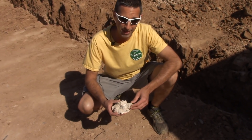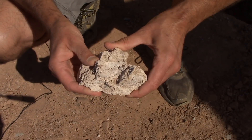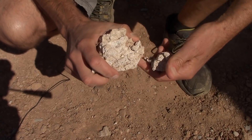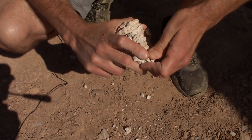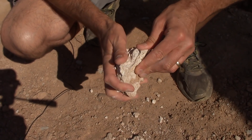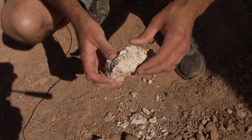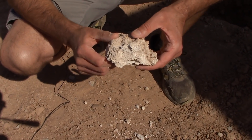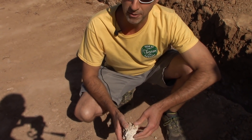Essentially what caliche is, is petrified dirt. When you look at this, it almost looks like sandstone — it's definitely solid. It's not just your standard dirt clod. It's solid, but you can see I can pull it apart. There's literally nothing here; it almost looks like salt, but there are pieces of rock in it. It's petrified dirt. Your layer of caliche can really vary — you can have a few inches. This piece was actually about four or five inches thick before I broke it in half to show it on camera. We already knew we were going to hit caliche; we just didn't know how far down or how thick it would be.